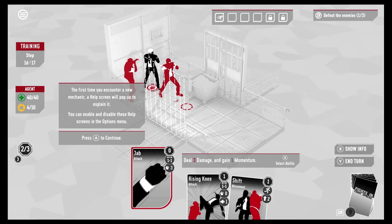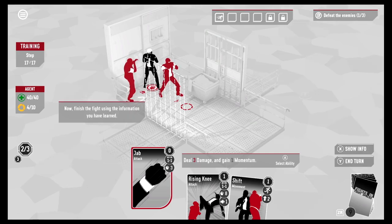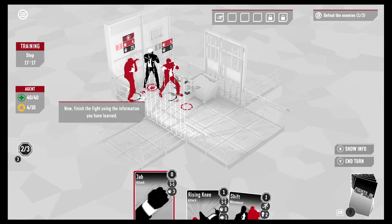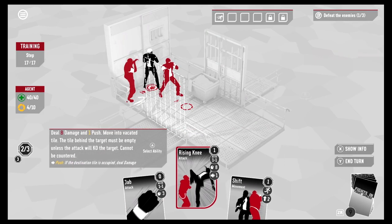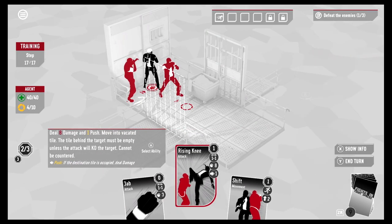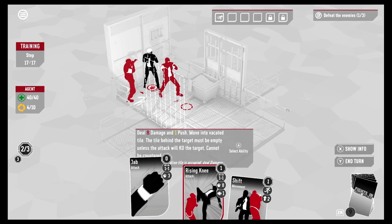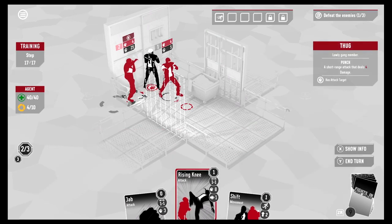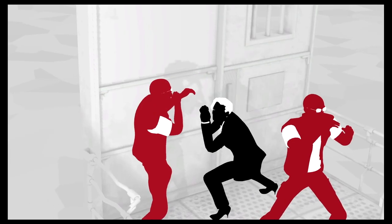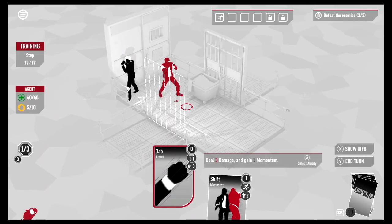The first time you encounter a new mechanic, the help screen will pop up to explain it. Now finish the fight using what you've learned — they're throwing me in the deep end! I'm going to use Rising Knee: deals eight damage and one push. I push him out over the railing — oh, he went flying, took a knee to the chin!